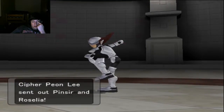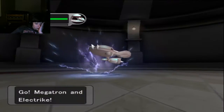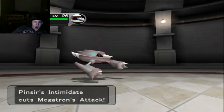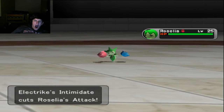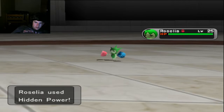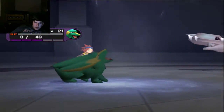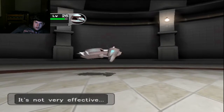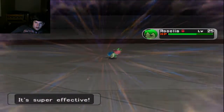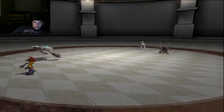Cypher Peon Lee — Pinsir and Roselia. Is the Pinsir shadow? No. Hidden Power just OHKOs Electrike — that's hilarious. Crush Claw's not going to do all that much, so that's fine. Minus one attack — can I still OHKO Roselia? Yes I can. That's a lot of XP.